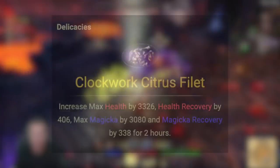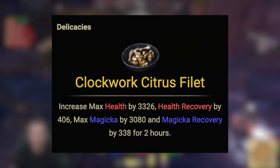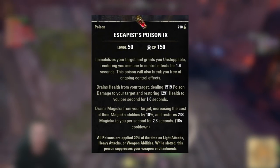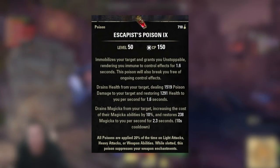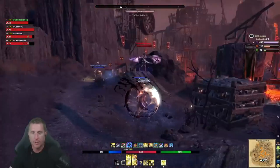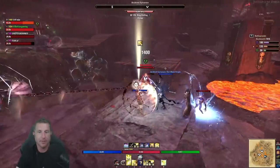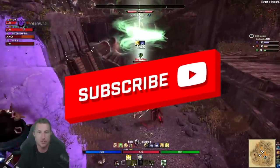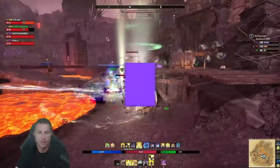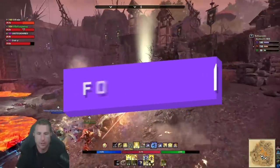For consumables, I use Clockwork Citrus Filet for increased health, max magicka, and magic recovery, along with tri-potions for a flood of resources and stamina. On the back bar I use Escapist Poisons, but primarily I rely on a spell damage glyph on my front bar for a lot of uptime increasing spell damage. That's the updated MagPlar build — hope you learned something. Take it, make it your own, mold it, and see what works best for you. I love the sword and board meathead playstyle jumping in front, popping Living Dark, and doing big damage.